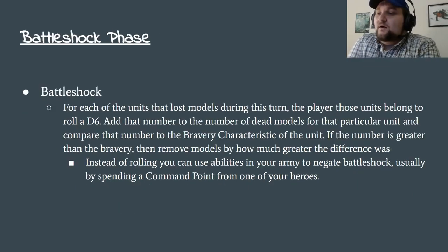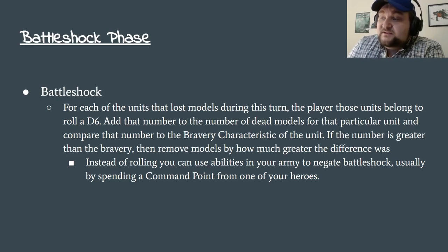Battleshock — not horribly important, but it's still there. For each of the units that lost models during this turn, the player rolls a d6. Add that number to the number of dead models for that particular unit, and compare that to the bravery characteristic on the war scroll. If the number is greater than the bravery characteristic, remove models equal to the difference. So, if 10 dudes died on a bravery 6 unit, you're losing d6 plus 4 models. If you have a command point ability to make your unit Battleshock immune, you have to do that before you roll the dice.